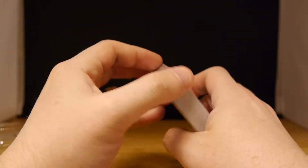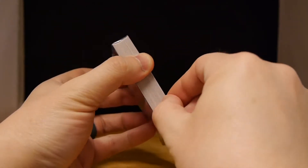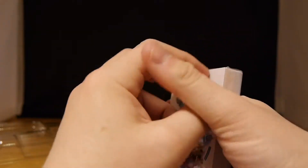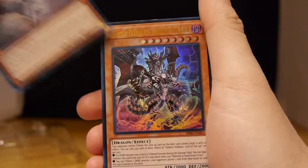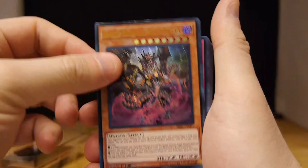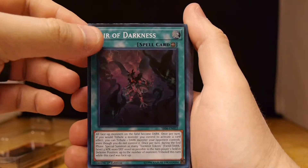What you really want is the cards within — that's what you're here for to check out. So let's open up and show off what's inside. Alright: Lilith, Lady of Lament. We got Darkest Diablos, Lord of the Lair. Arima, the Wicked Warden. Lair of Darkness. Greengrave Virus.